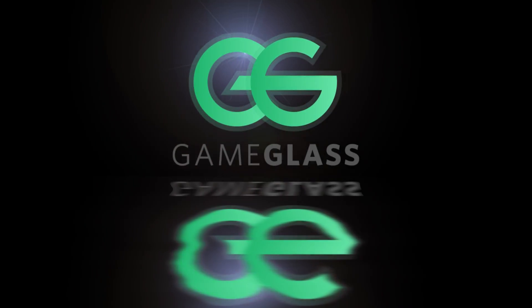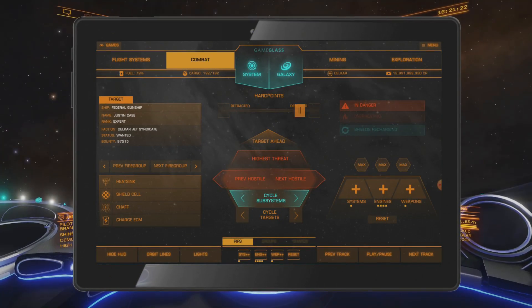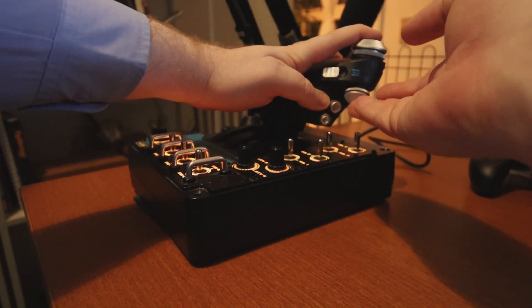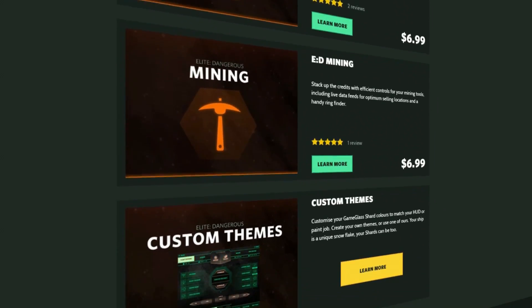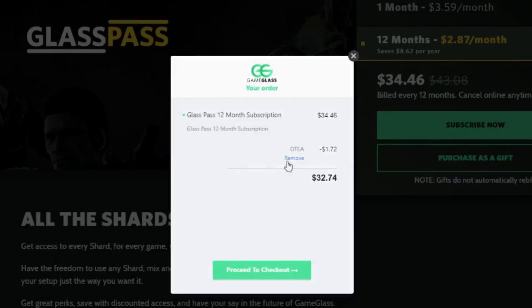Today's video is brought to you by Game Glass. Game Glass allows you to take control of your ship from a tablet or phone. It can also give you on-screen information about systems, targets, and the market around you. Gone are the days where you have no room for all your key bindings, or you have to alt-tab out of the game just to look up market data. Follow the link in the video description and try Game Glass for free. If you like it and want more shards or features, you can either buy them individually or subscribe to Glass Pass. Use offer code DTA and get 5% off any purchase.